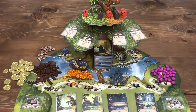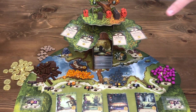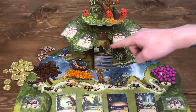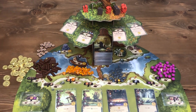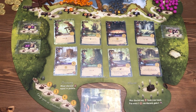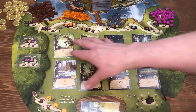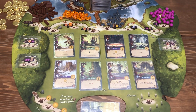So the radar overview for Everdell looks something like this. You've got this nice Evertree that is kind of the focal point of the game. It's got the critters that you'll be collecting throughout the game as well as some special events. It holds all of these cards, and then underneath the Evertree you have locations to visit as well as this meadow in which players can be building cards and going to different places on the board.